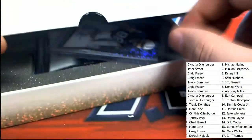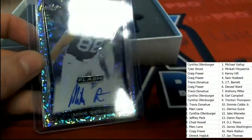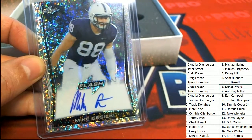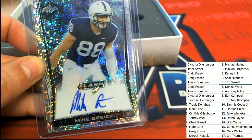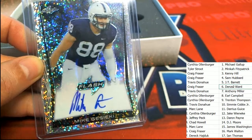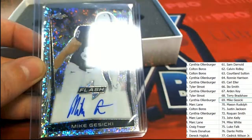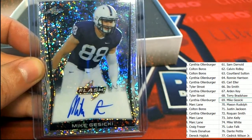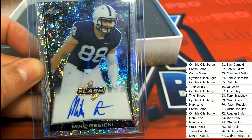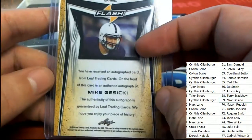Hit number one. Autograph number one of five is a Dolphins Mike Gusecki. Congratulations. Let's see who has Gusecki. That is autograph number one coming out — Cynthia O., Mr. Lorin. This is the first of five in our box break. And there is a Mike Gusecki, a rookie autograph.